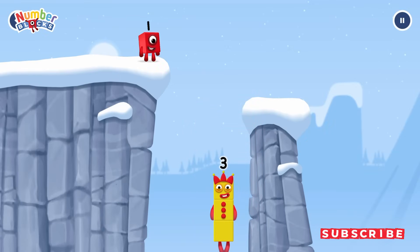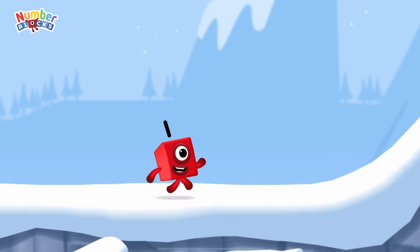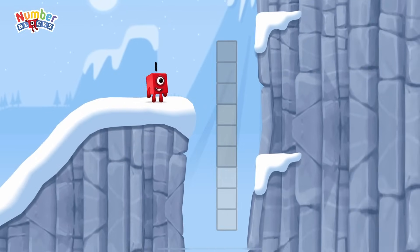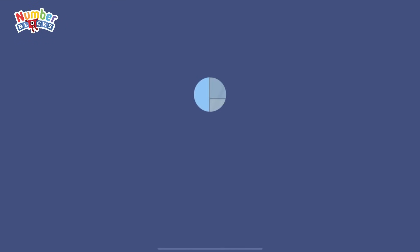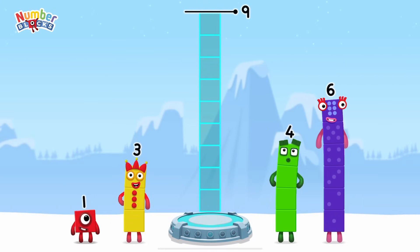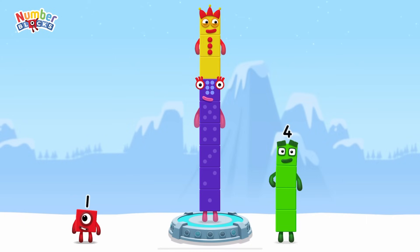Three. Yes. Add number blocks to make nine. Six. Three. That's right. Six plus three equals nine.